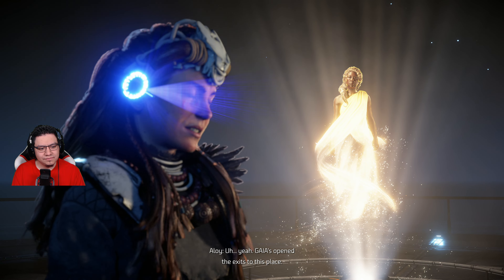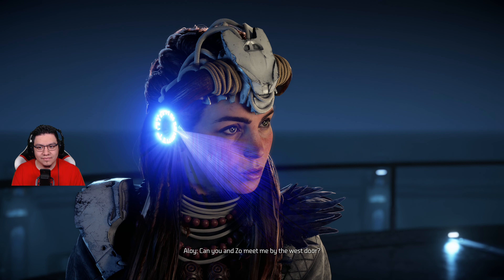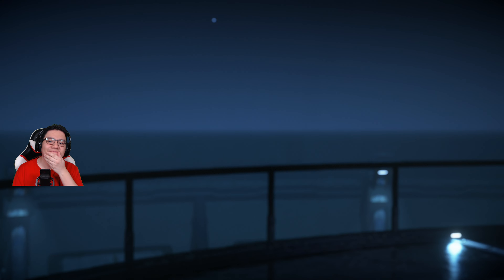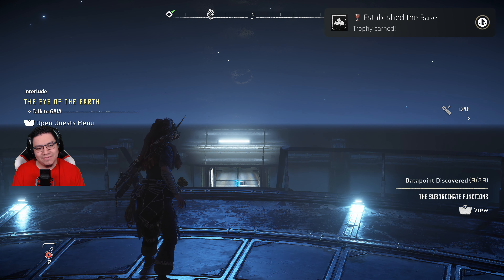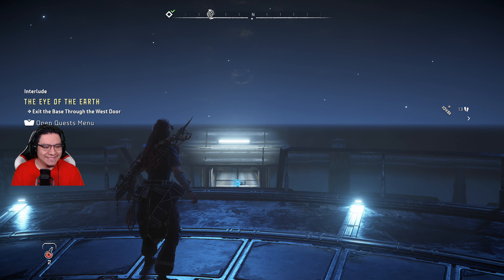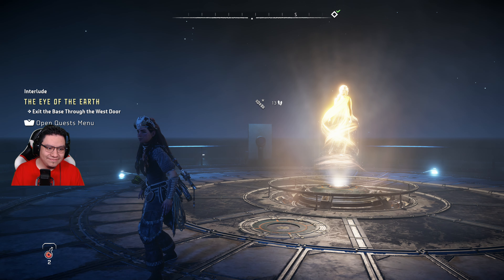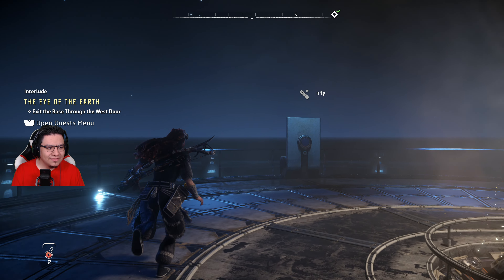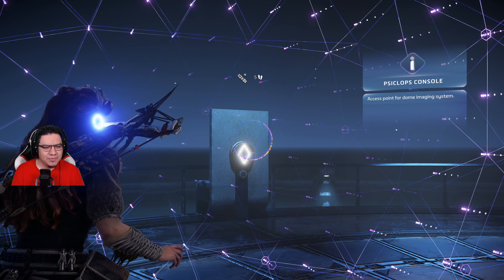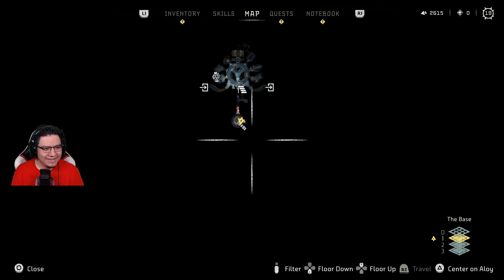I have unlocked the facility's exits. One leads onward to the west; the other leads back down the mountain to Plainsong, should you wish to return east. Marl! Gonna have to get used to that. That you, Aloy? Gaia's opened the exits to this place. Can you and Zoe meet me by the west door? Be right there. Wait — access point for dome imaging system. Is this gonna be another thing I gotta collect?